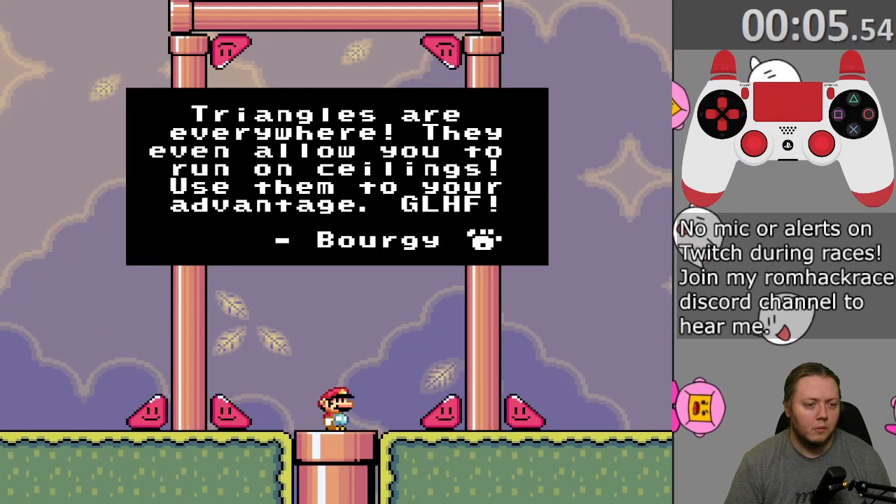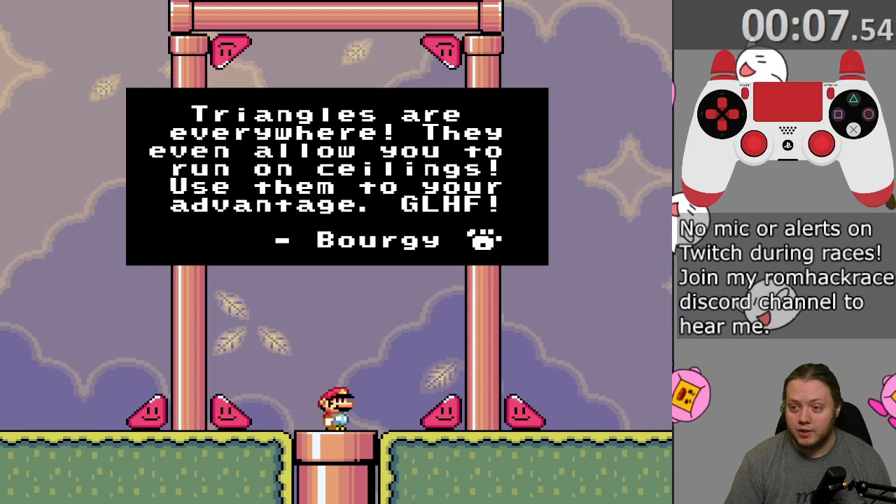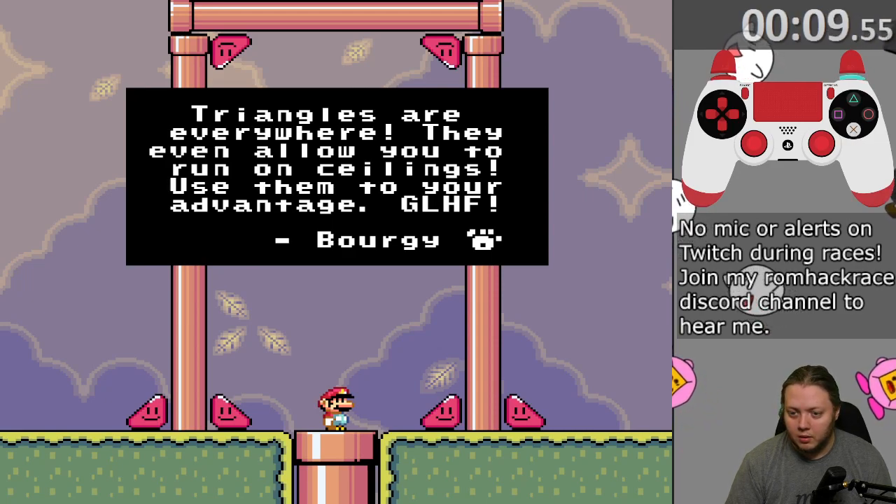Triangles are everywhere. They even allow you to run on ceilings. Use them to your advantage. G-L-H-F. Borgie.